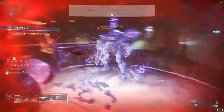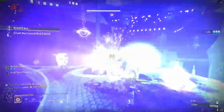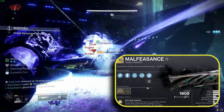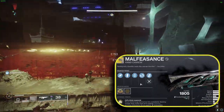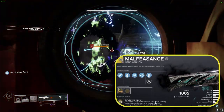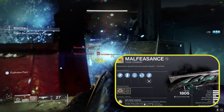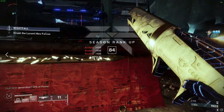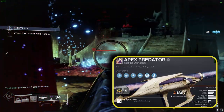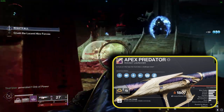You are free to opt for what best suits your anti-champion strategy. I am currently using Malfeasance for the Unstoppable perk, and it meshes beautifully with this build — if you have the Catalyst, which I'm still working on, it would be even more beneficial. As for heavy artillery, feel free to choose any heavy weapon that catches your fancy; I personally recommend Apex Predator equipped with Reconstruction and Bait and Switch perks.